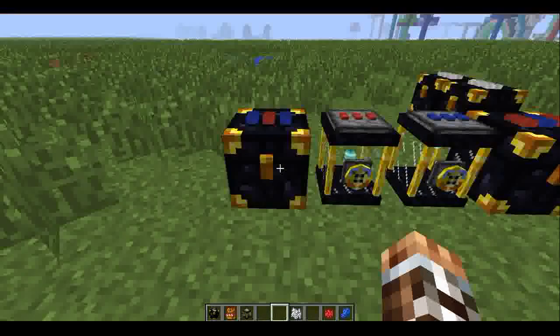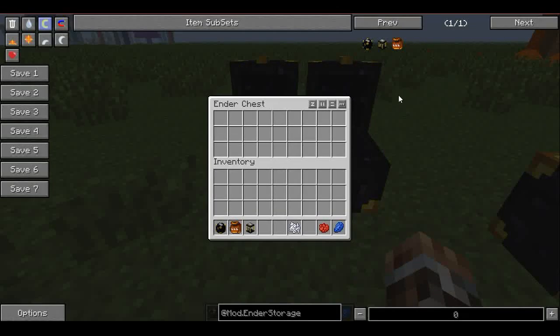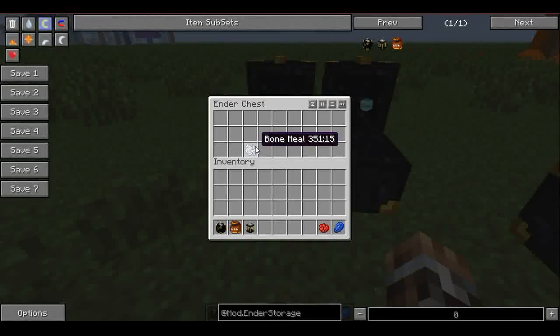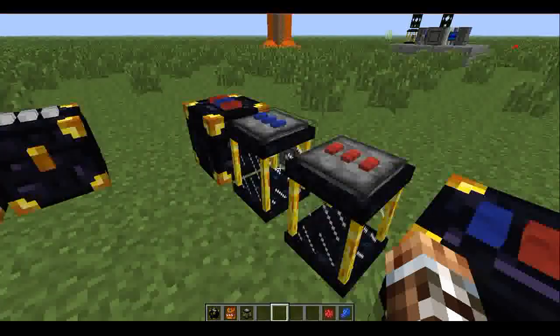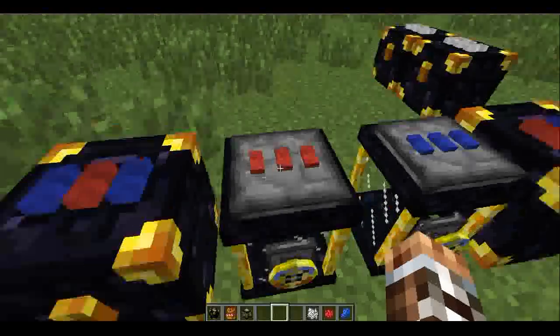They don't connect, but this one in the background — if I open this one, you can see it opens both of them because they both connect to each other. If I put something in here, it also pops up in there. But if I put something in here, even though they have the same colors, they're not the same pattern, so it does not work.